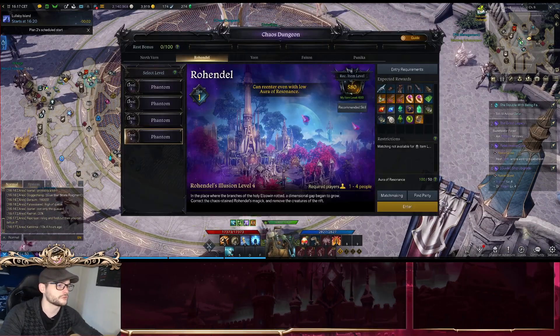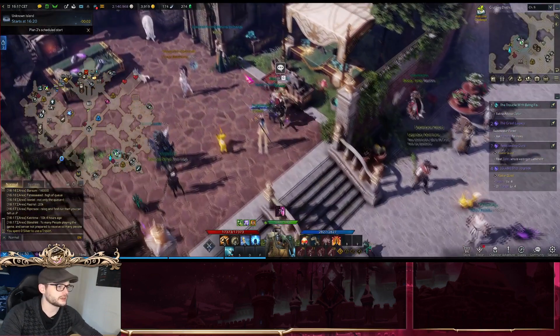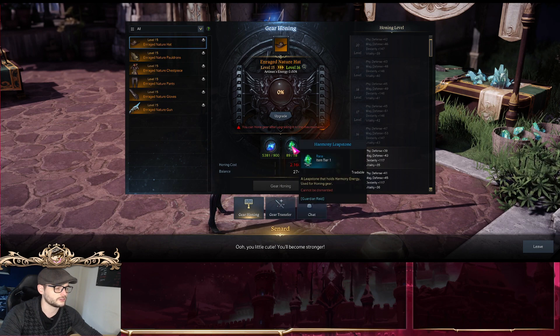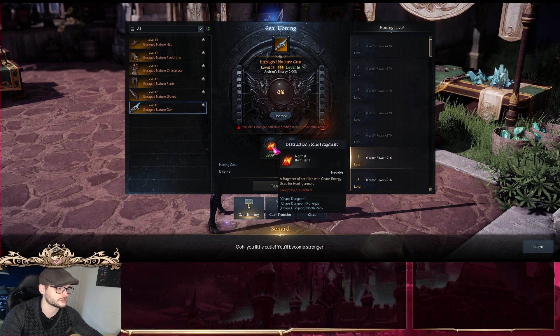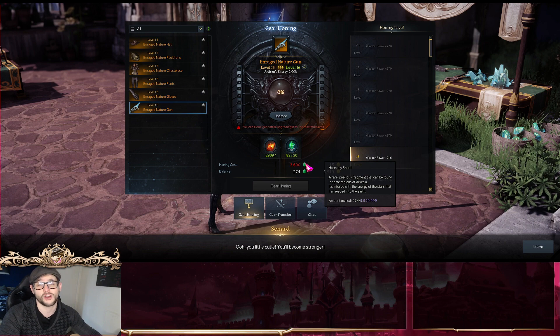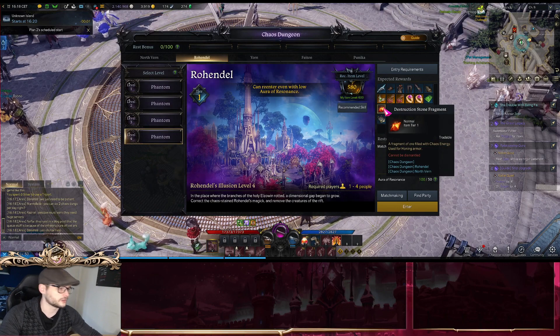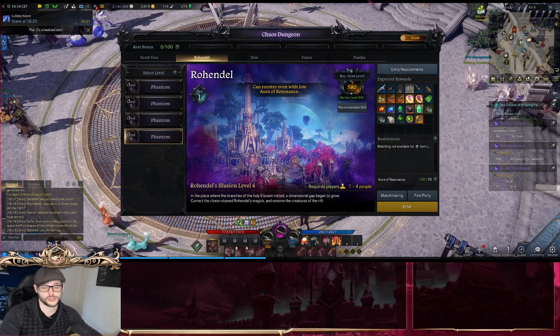So once you reach level 50 and go over here to the Chaos Dungeon, this is where you can receive your very first gear. Going to the bottom right, you can simply say you want to upgrade these items and it will cost you Guardian Stone Fragments and Harmony Leap Stones for your armor, and you will get Destruction Stone Fragments for the other slot. And then you have your main currency, which are the Harmony Shards — this last one is the hardest one to come by. You can get these stones by doing your Chaos Dungeons, which will gain you Destruction Stone Fragments and a lot of Harmony Shards.